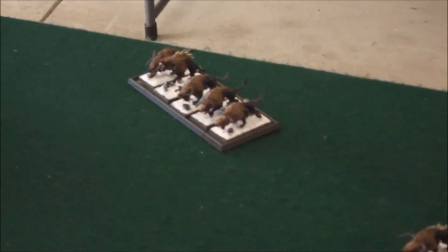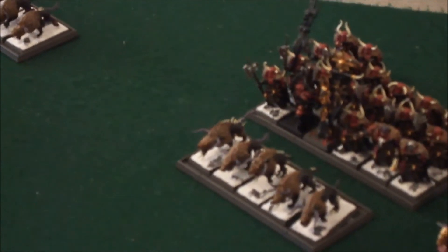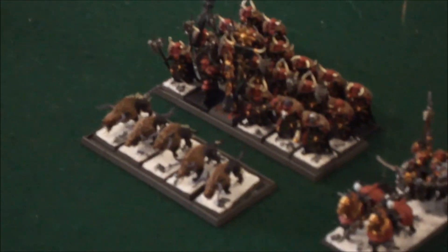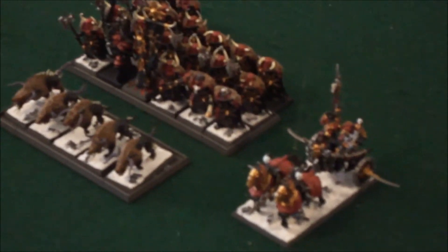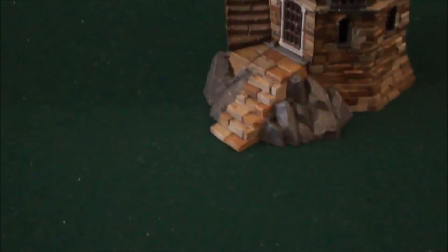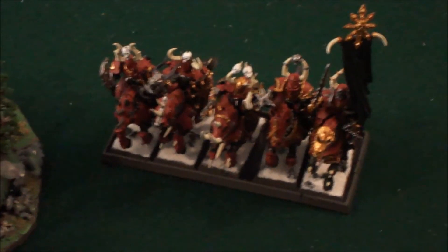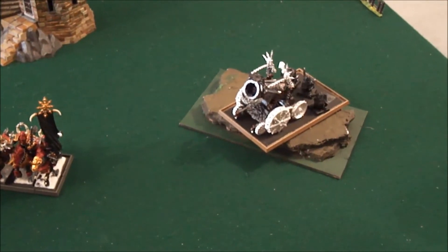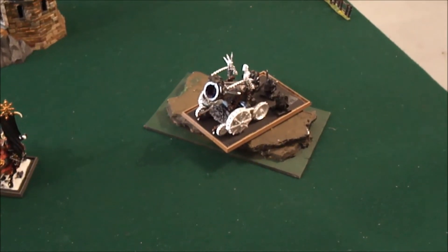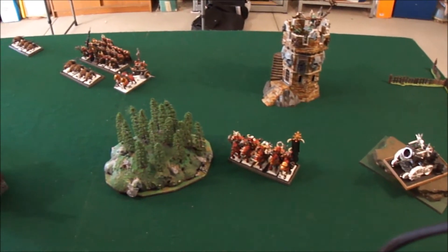Over to my Warriors of Chaos army. I've got two units of 5 Chaos Warhounds. Behind them is a Chaos Sorcerer Lord with a Talisman of Preservation and the Mark of Tzeentch, accompanied by 17 Chaos Warriors also with the Mark of Tzeentch, and an Exalted Hero with the same mark as my Battle Standard Bearer. I've also got a Chaos Warshrine with no marks, 5 Chaos Knights with Mark of Khorne and Ensorcelled Weapons, a Chaos Dwarf Hellcannon, and a unit with Festus the Leech Lord and 17 Nurgle Chaos Warriors — though they're in reserves.